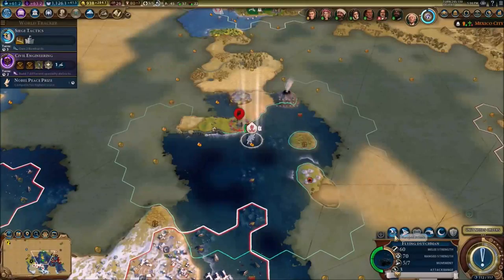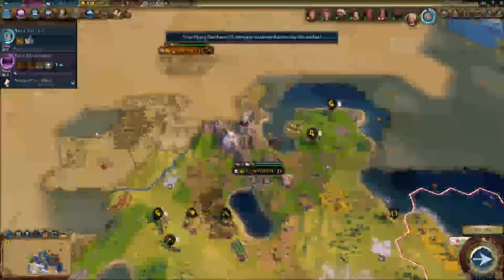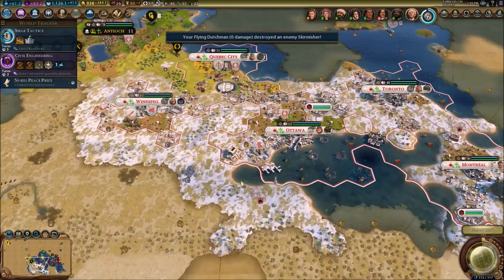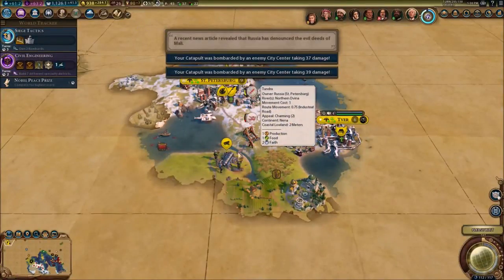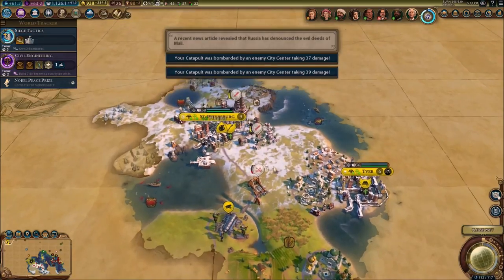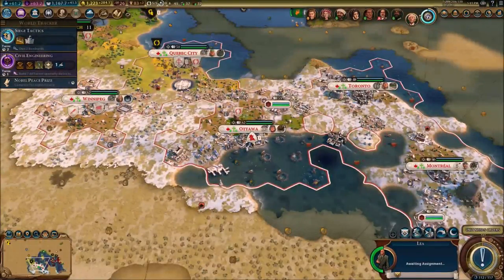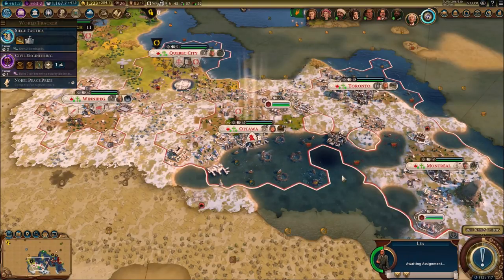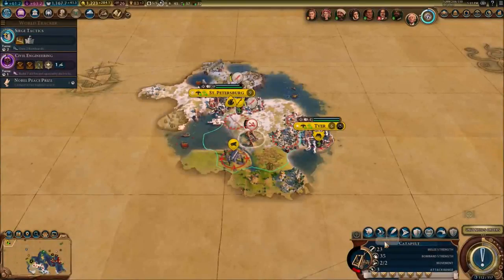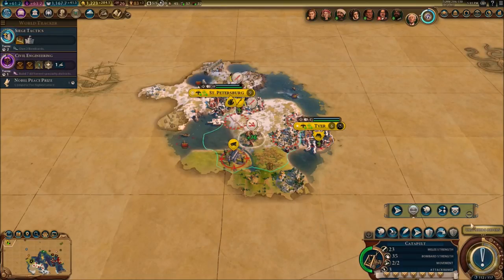I'm so happy about the ice hockey rink though — that's the one thing I'm so happy about. Let's use that ship right here — our frigate — and probably send it over there too. We should get a spy or something. They've got way better units than us — they've already got bombards while we still have catapults and crossbowmen. They're already in bombard zone, so it's not too good for us.